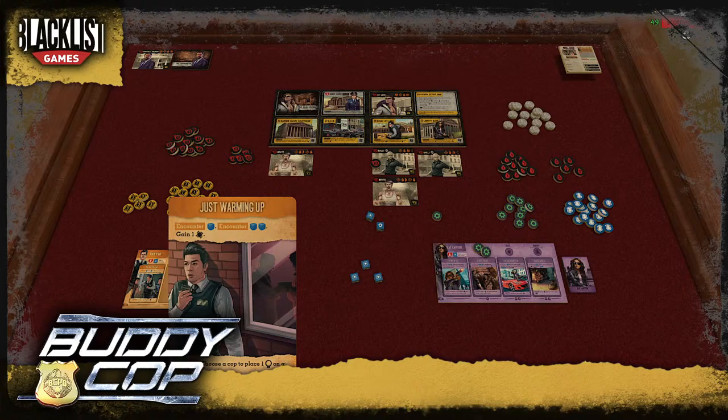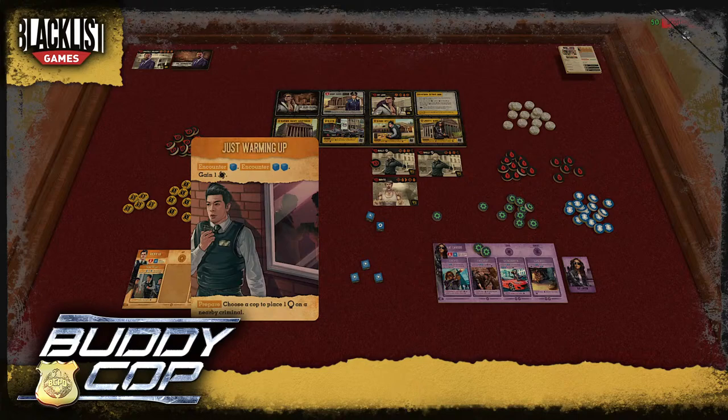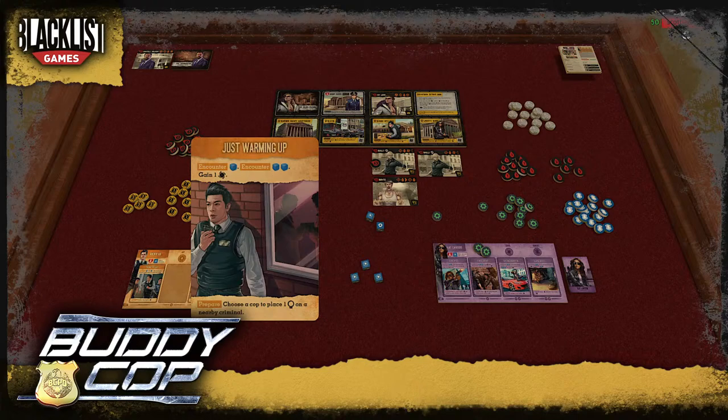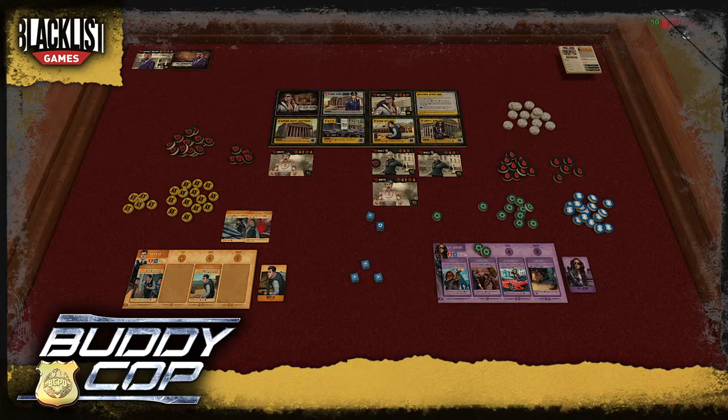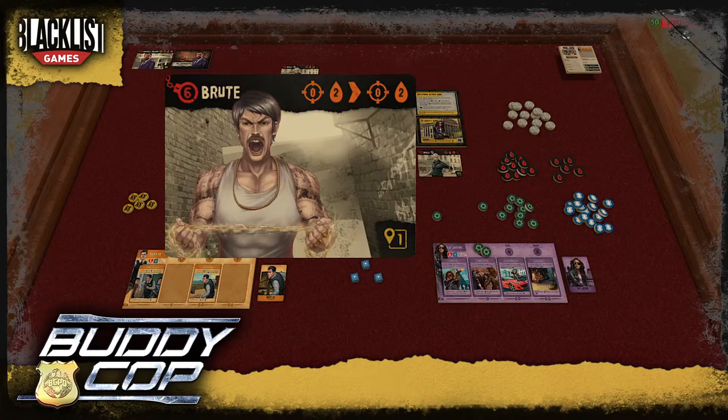I play Just Warming Up — normally two grit but Limitless made it cheaper, so single grit. I encounter for a single die, then get to encounter again with two dice. The single die just needs one progress to finish off the Bully — done. The second encounter with two dice gets two successes. We'll need some hunches later, but successes are never a bad thing.